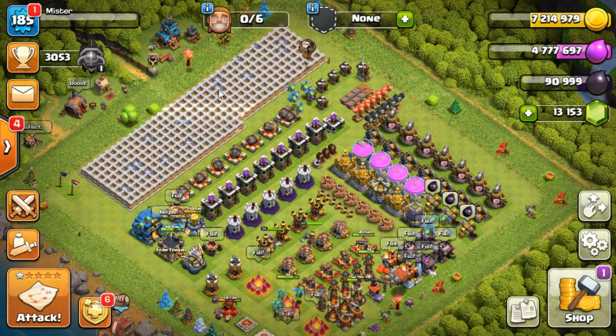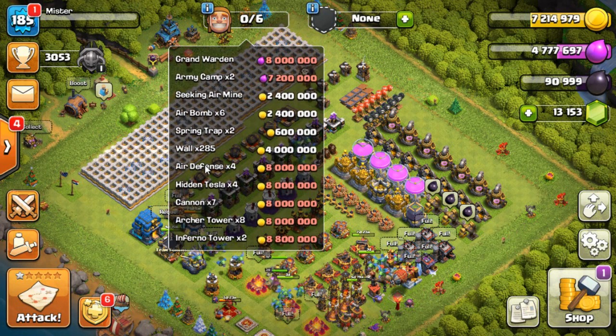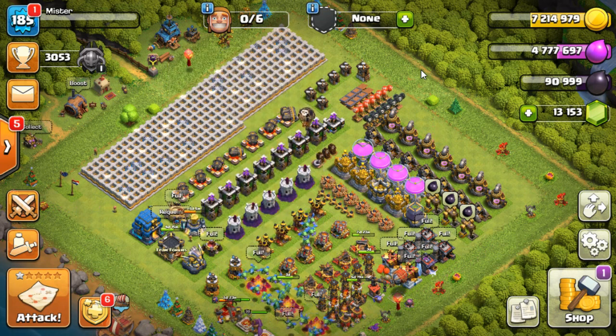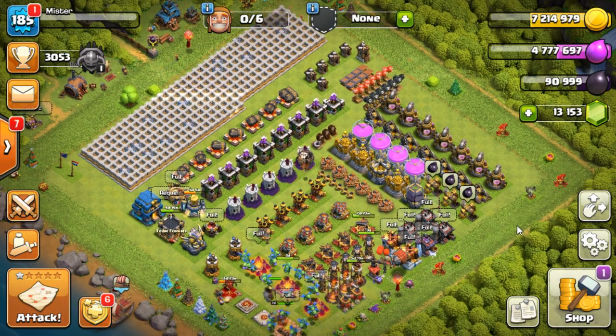Look at all the smattering of walls I've done. Just quickly going to have a look at this builder up here. Have a scroll down to the walls — 285 walls. I've done 15 wall pieces because I have no choice. I have a builder and if I want to put the builder on something gold and I've got max elixir, I'm going to have to do a couple of wall pieces, and that is pretty well what has happened.